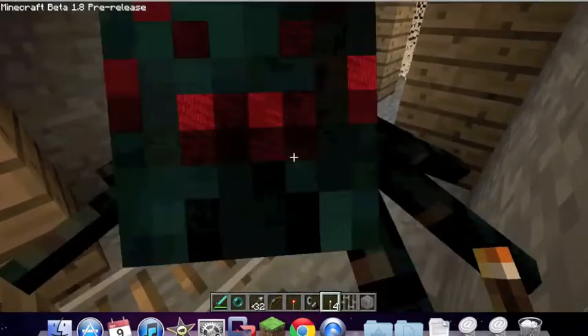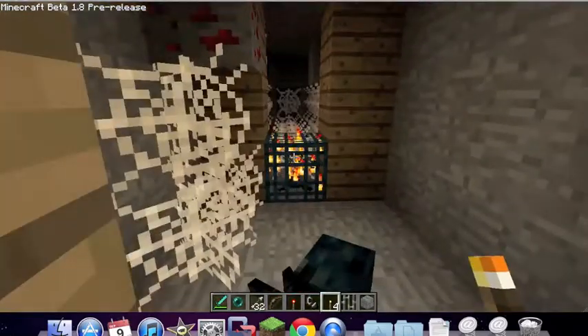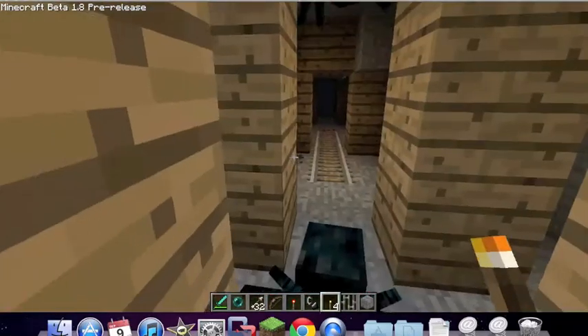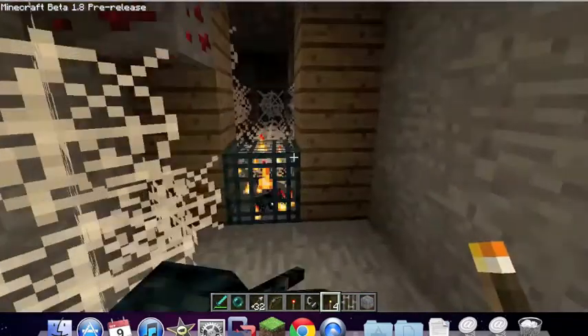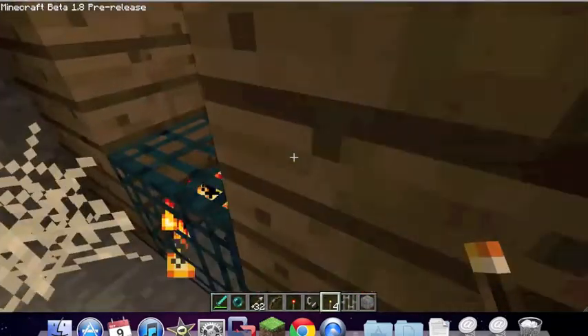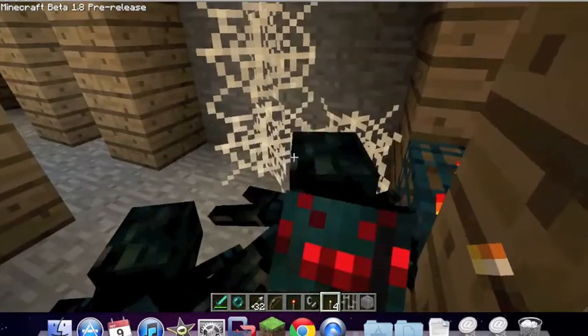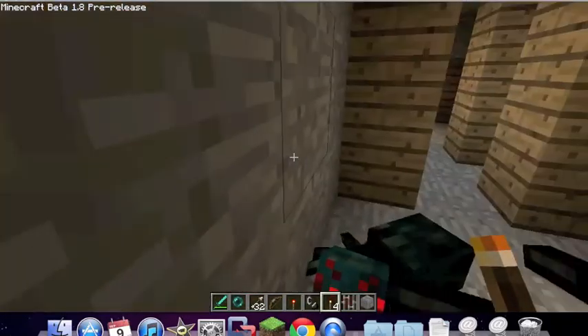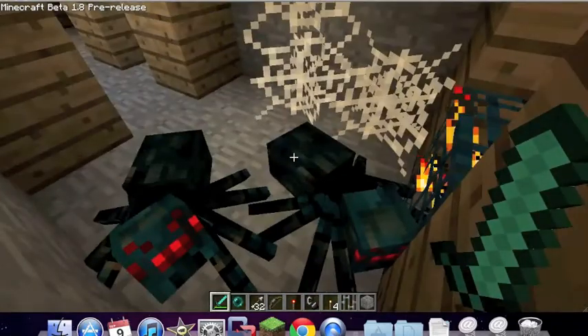Hey guys, Fez here, and I'm back with the pre-release of Beta 1.8. Right now I'm reviewing the new mobs, and I have just found a blue spider spawner. These are mini versions of spiders and they are actually poisonous. I'm not sure if there's a remedy yet, but I'm assuming there is, because Notch wouldn't make poison without a remedy.